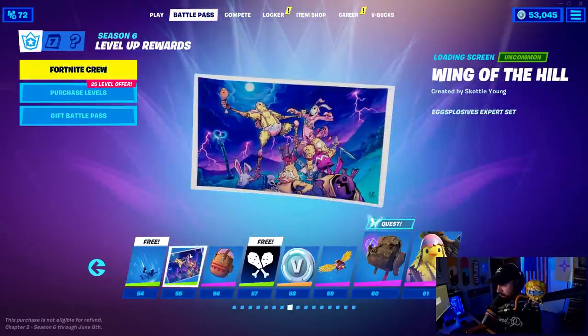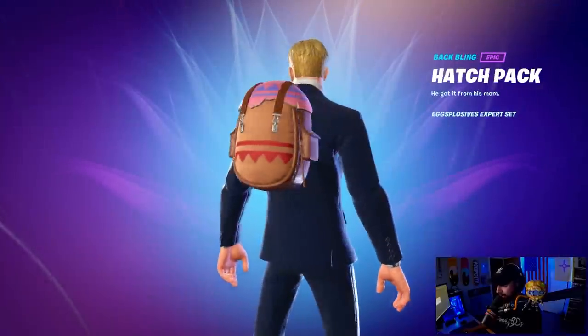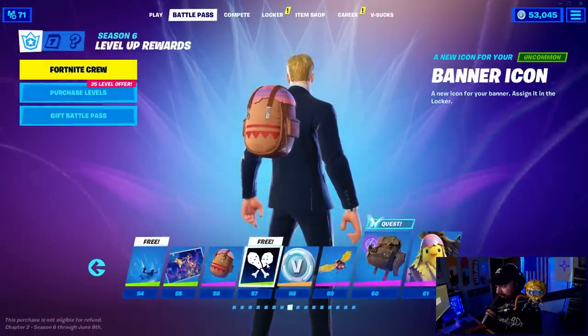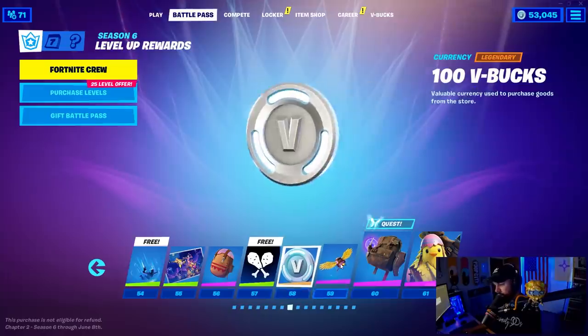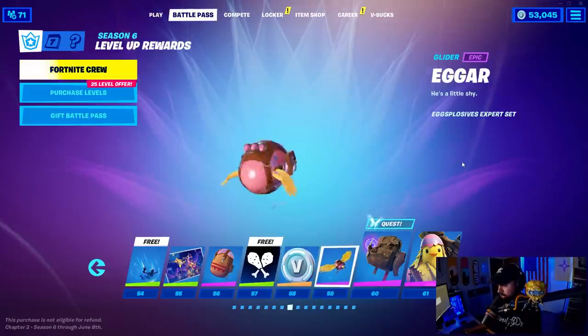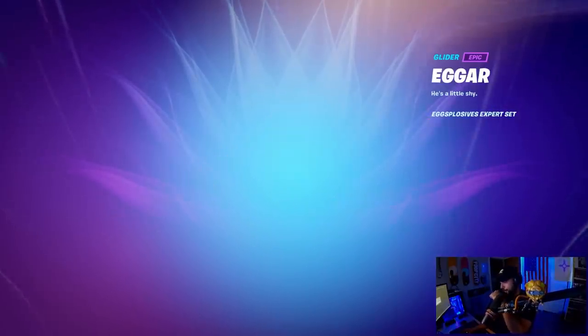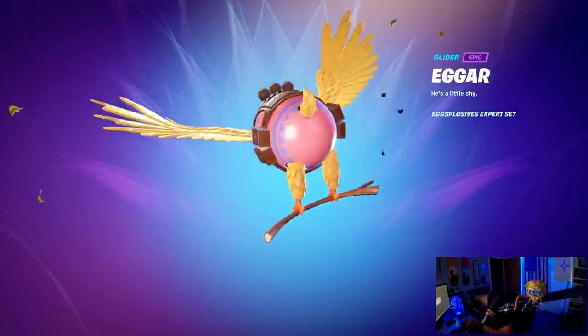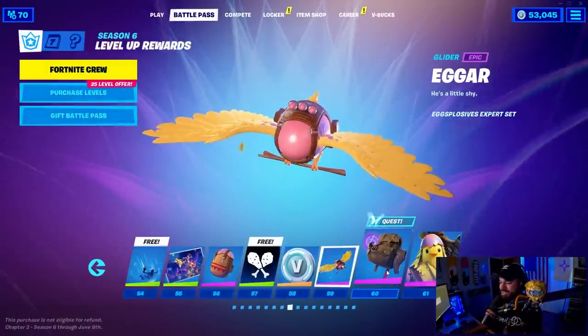The Warp Wave — we have something similar already. The Wing of the Hill loading screen — really cool artwork. The Hatchback glider — I kind of like the simplicity of it. Banner icon — that's cool. More V-Bucks. The Edgar item — I don't know, that was cool. Why do I like stuff like that? Why does stuff like that really interest me?